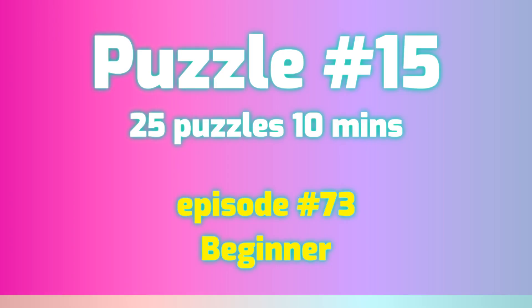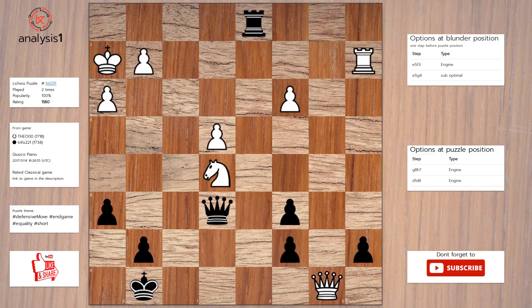Let us go to the next puzzle. The threats are: there are no threats in this position. There are no checks in this position. Here is the solution to the puzzle: King to h7, Queen takes pawn, Queen takes rook.